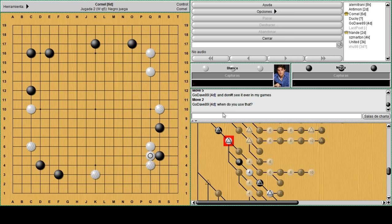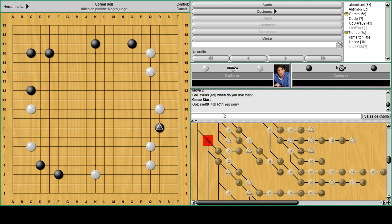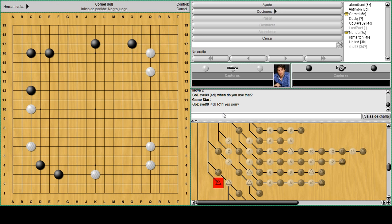Usually you use that kind of move when the situation is pretty crowded. It can also happen when shapes get complicated. Let's say you have a strong black group like this, and all you want to do is damage the right side. So instead of playing something like S10 or S11 or other moves, you just play the attach - it's quite difficult for white to react.